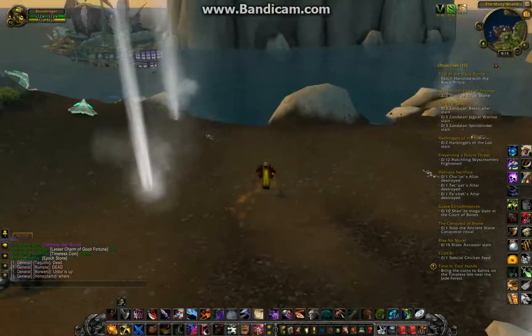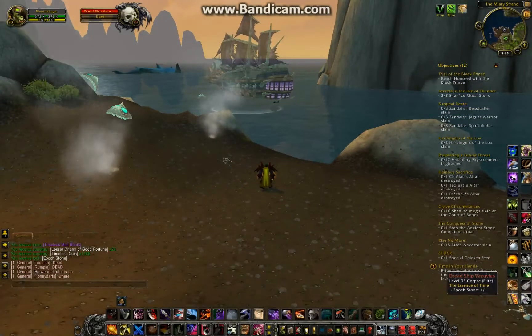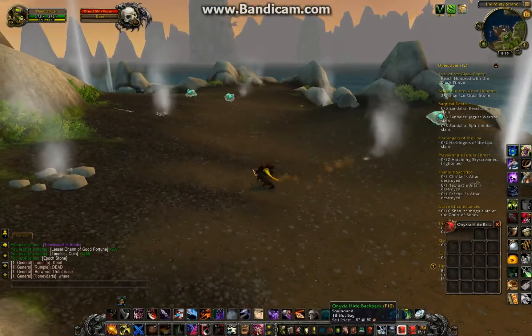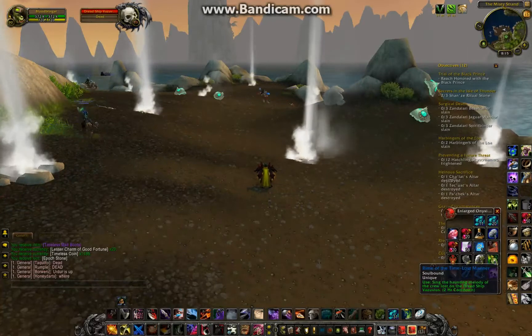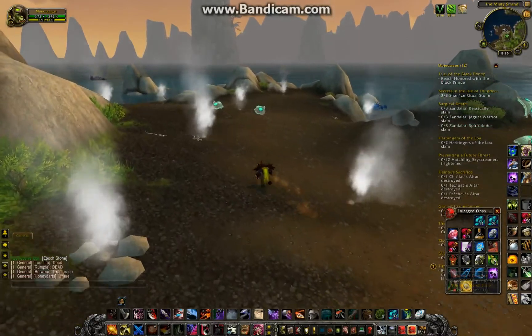Hey guys, we just killed the pirate ship, the Dread Ship Vesuvius, and when you kill it — I don't know if this is an automatic drop or not — but it drops this Rime of the Time Lost Mariner. It's a two-hour cooldown, but when you use it, it changes you into a pretty cool-looking skeleton.